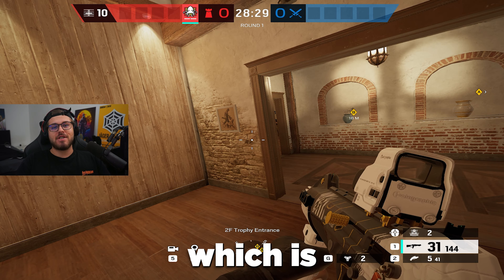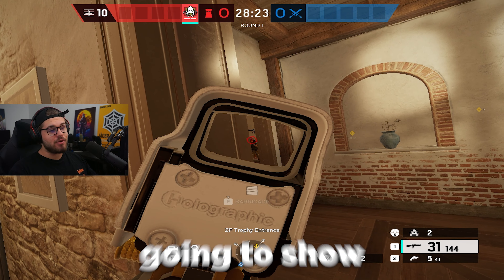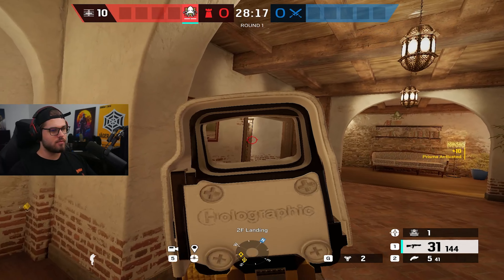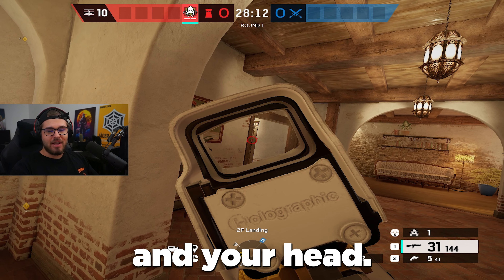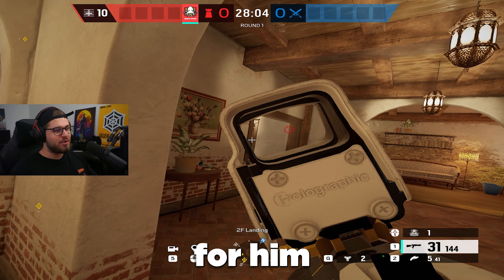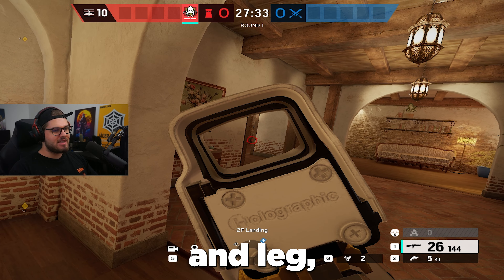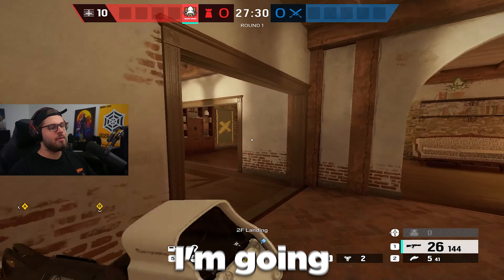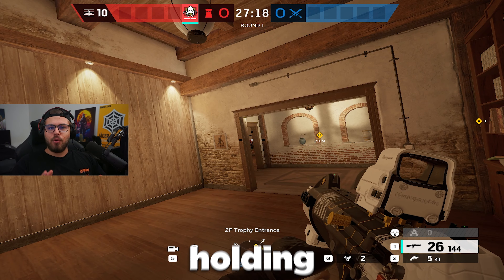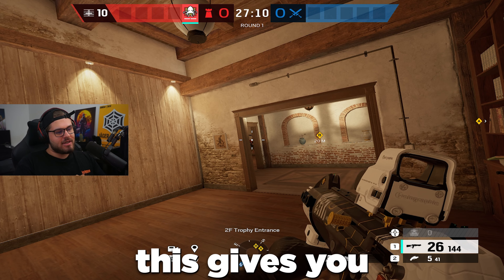Onto point number three: you're holding angles wrong. If you're holding an angle close to cover, your opponent can see your shoulder, upper body, and head. Instead, hold your angles from further away. In the example shown, moving further left means he can barely see your arm and leg — he can't even see your head. Start holding angles from a further position rather than standing close to an object, because it exposes you more. This will give you a lot of free kills.